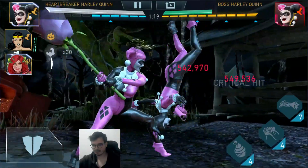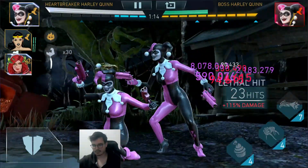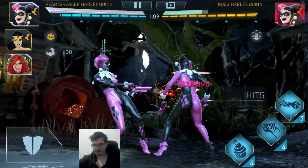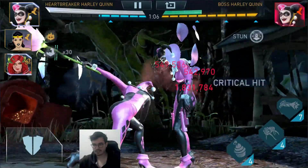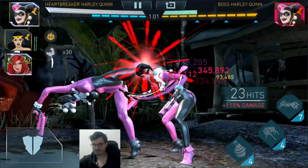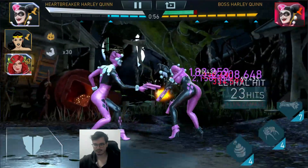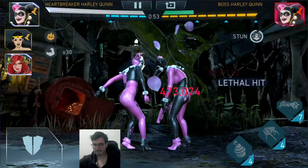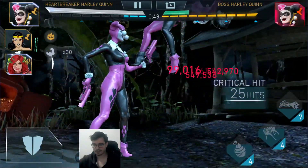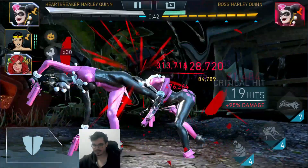I'm only gonna do the last swipe if I feel like I'm doing bad on Power, because if not it's a waste of time. Also this swipe has a long animation, so it actually matters a lot. Yeah, we're gonna kill her actually. We're gonna easily kill her. This looks like so much less trouble also than if I was to use Zatanna. We're gonna easily kill her with a lot of time left. This is pretty damn good, not gonna lie.